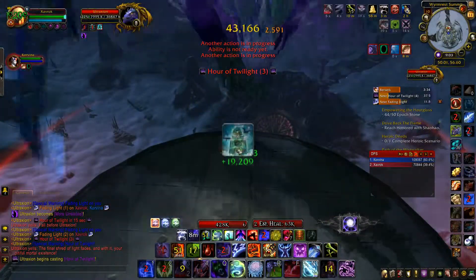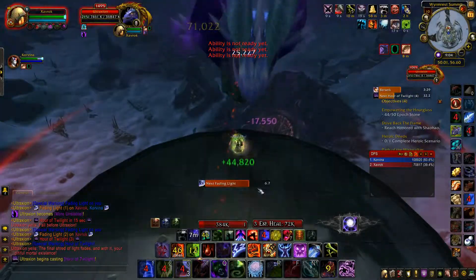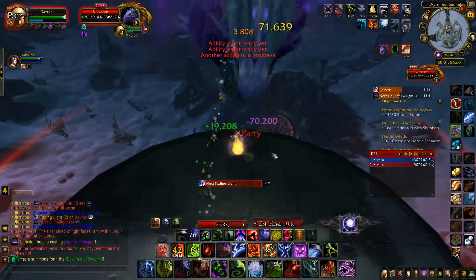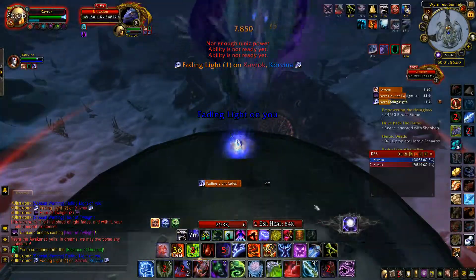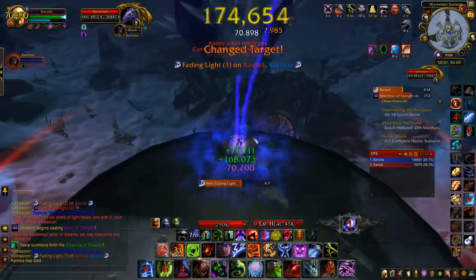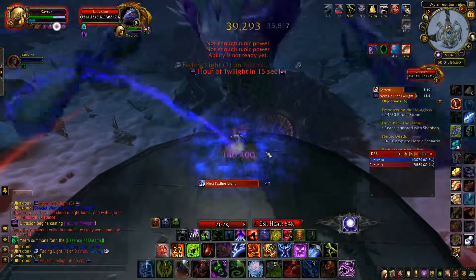That is pretty much the biggest stuff of the fight you need to worry about. With the Hour of Twilight, pop your Anti-Magic Shell or any damage reduction ability you might have and just soak it. With Anti-Magic Shell it was only hitting for about thirty-something thousand, which is pretty much nothing as a level 90 tank — and I wear DPS gear, so if you actually have real tanking gear it is definitely not going to be a problem for you to soak that up.